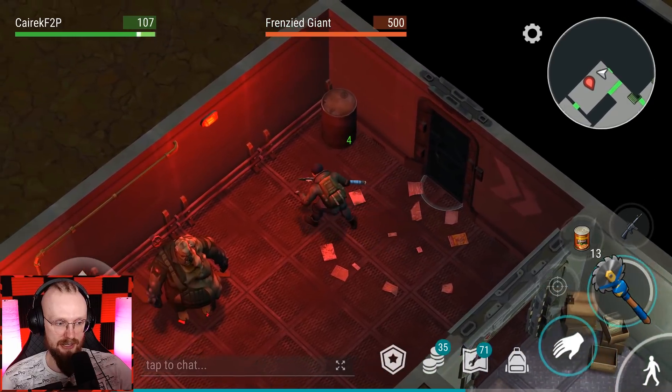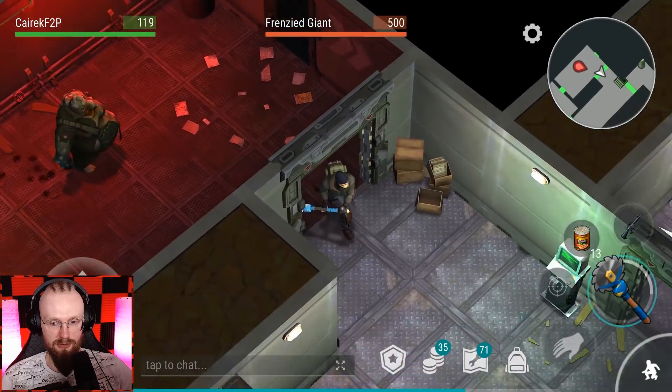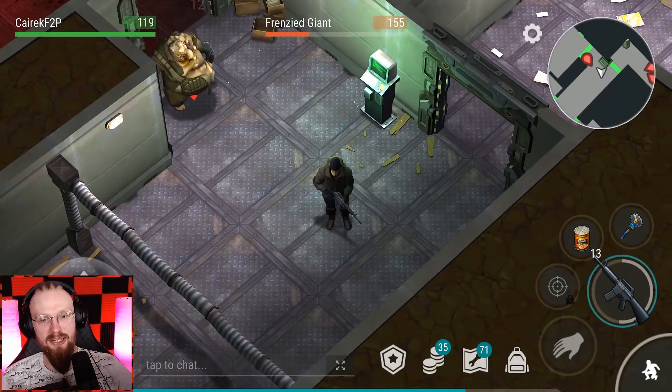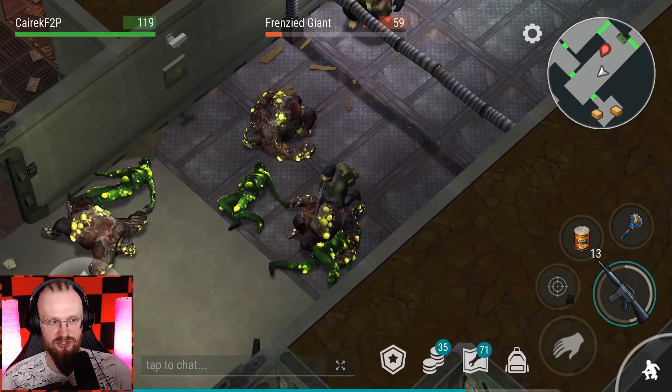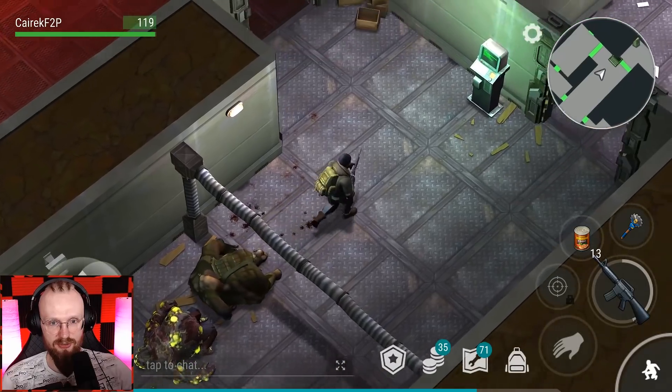Wait, will I be able to attack this guy just like that? Here we go — he didn't even punch me. So we're going to now deal with this Frenzy Giant. As I said, you don't even have to use your guns on these Frenzy Giants — you can just wall trick them with your melee weapons. But we're going to do it like that, because why not.